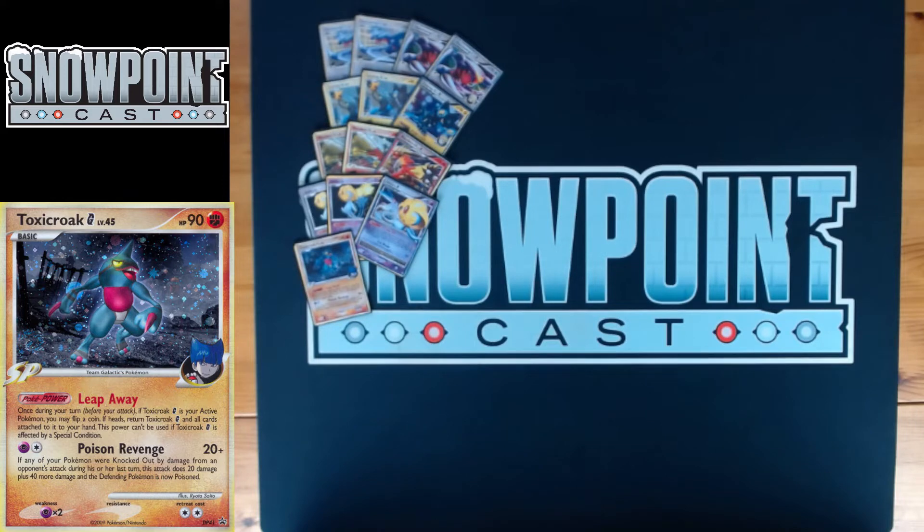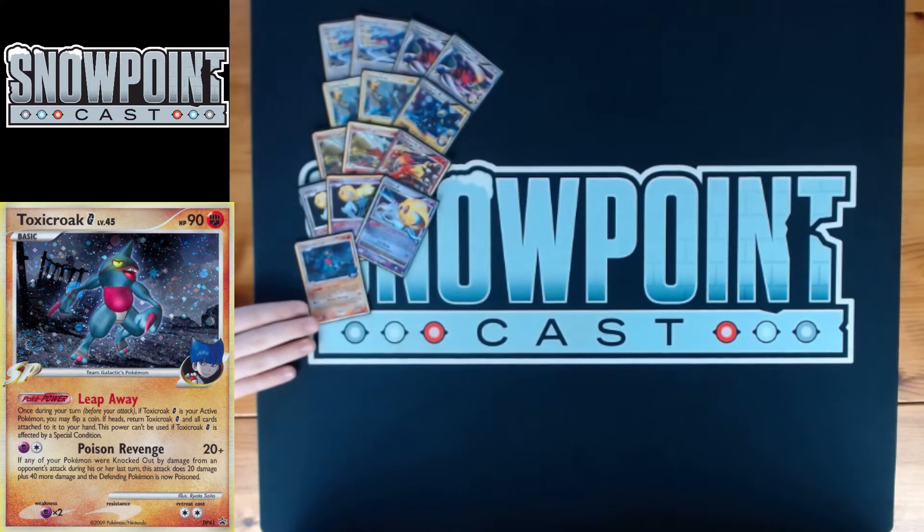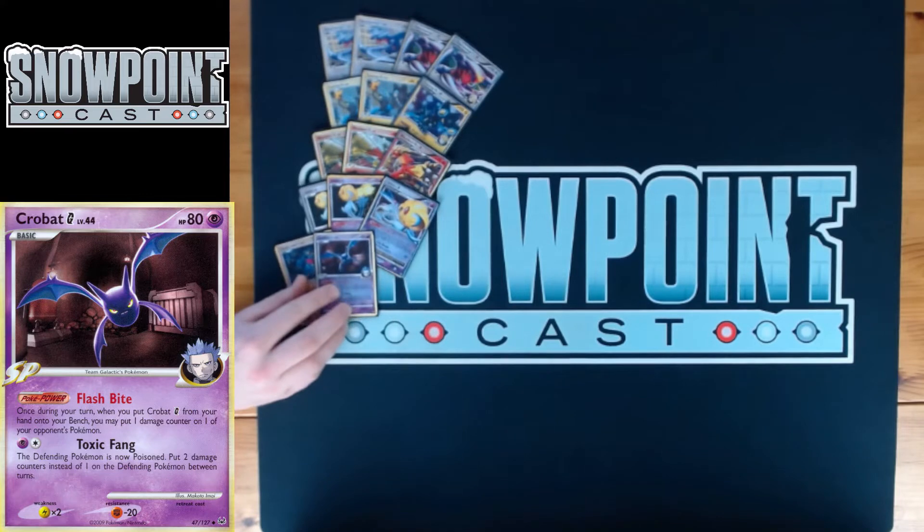The fighting type weakness is super important for Luxray, but also if you're facing another Blaziken, Toxicroak can be an answer. Poison Revenge for Psychic Colorless does 20, plus 40 more if any of your Pokemon were knocked out by damage from an attack during your opponent's last turn, and the defending Pokemon is now Poisoned. So hitting for 60 — and with Blaziken FB's Burning Spirit adding 40 — it's 100 damage plus poison, which knocks out Blaziken. It also one-shots Luxray automatically.